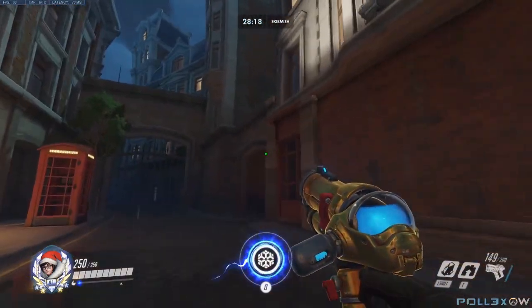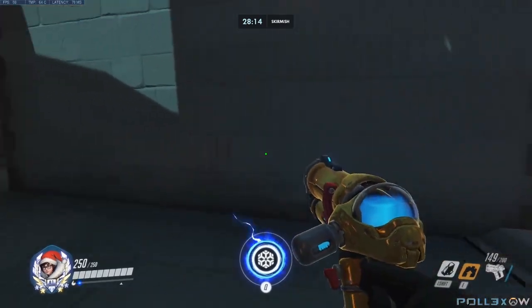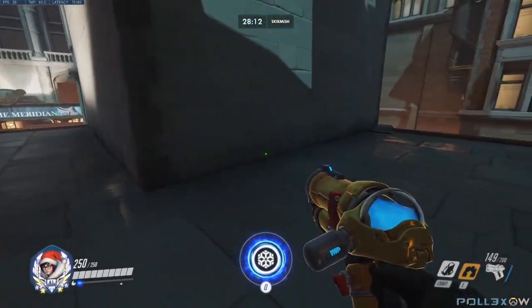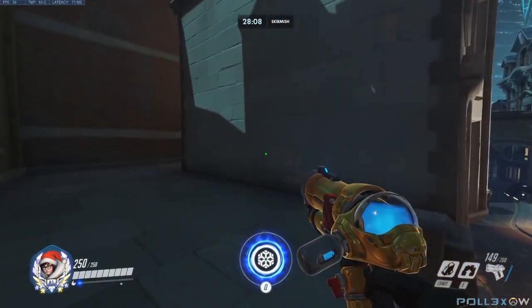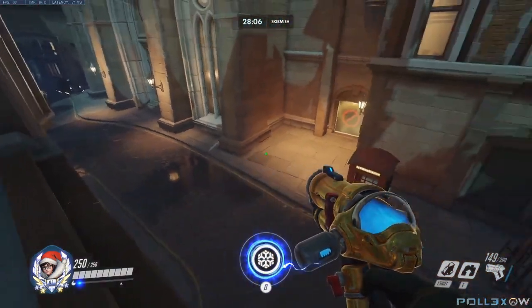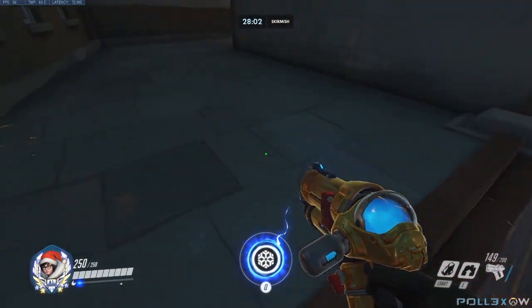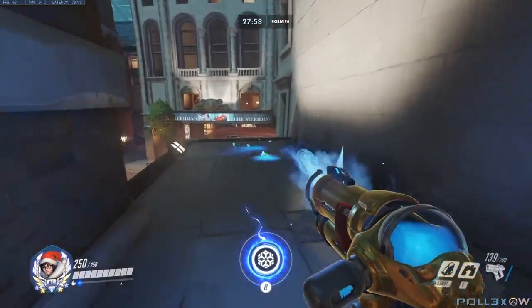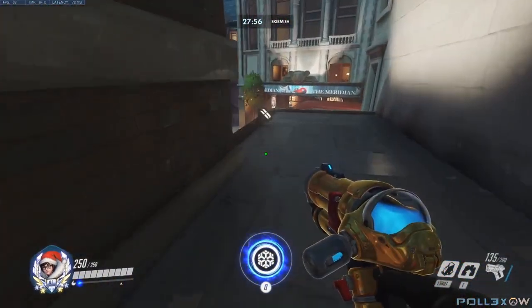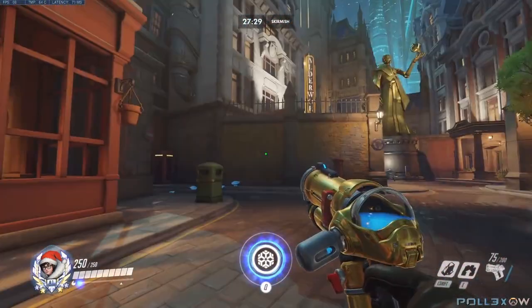Over on the left side I have another little place that I sometimes will come out of instead of running with the entire team going that way. I'll actually come this way or even come out this door that nobody else ever comes out of. Just come up here and use my first ice wall to make sure that nobody's sitting right here waiting to shoot your team in the back.